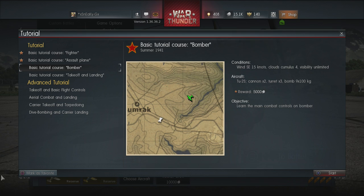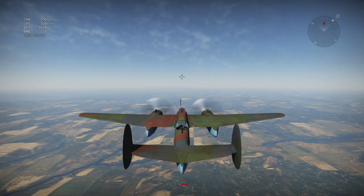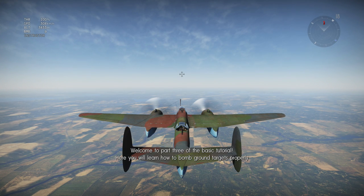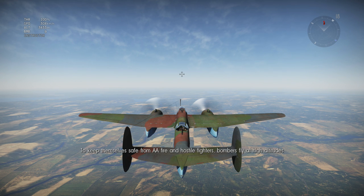Next up is basic tutorial course — Bomber. Learn the main combat controls on a bomber. Welcome to part three of the basic tutorial; here you'll learn how to bomb ground targets properly. You're controlling a bomber — bombers can carry heavy bombs designed to deal large amounts of damage over a wide area. To keep safe from anti-aircraft fire and hostile fighters, bombers fly at high altitudes.